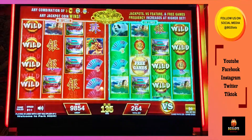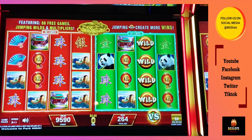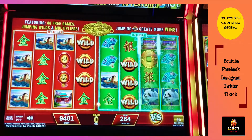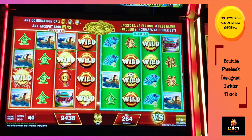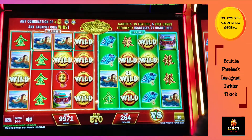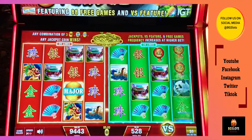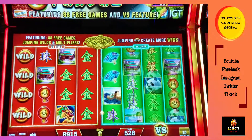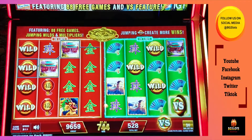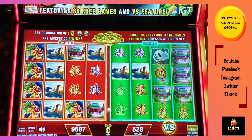I can't seem to get the right animal. Well, you can follow me on YouTube, Facebook, Instagram, Twitter, and TikTok — I have a lot of short things on TikTok. The wild's going across. This is going to get us something now. Let's go. Major — no. Nice wild. $12. We're at $95 right now.